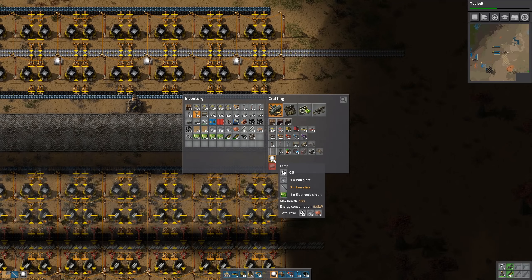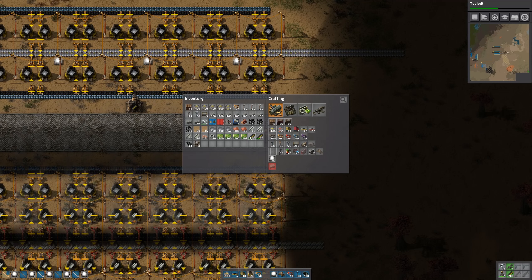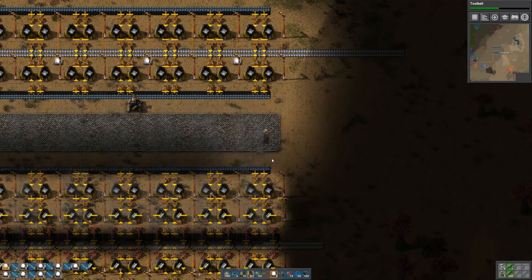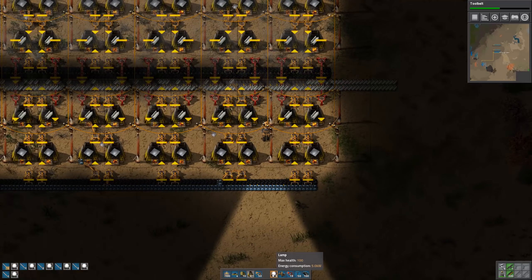As for the lights, I want some lights first - going in every other one. There, okay. Now we've got steel. And then the next order of business is stone brick, so let's do that next.